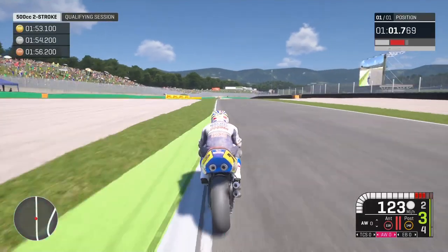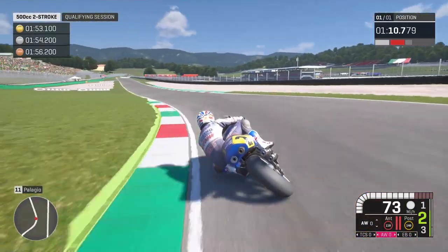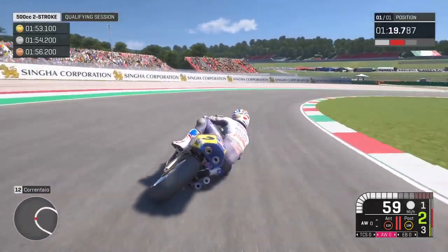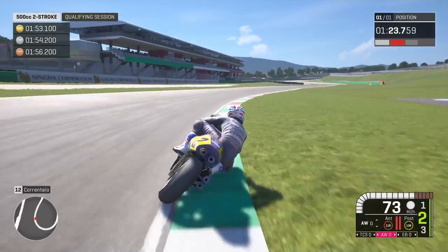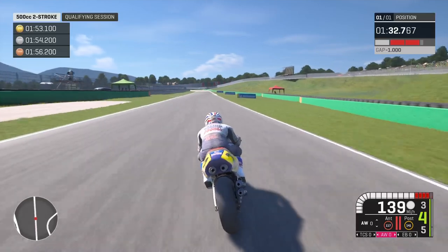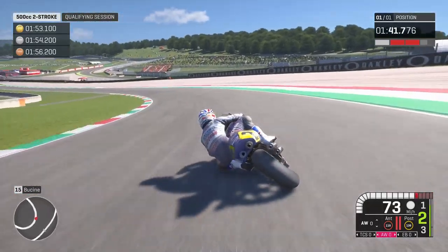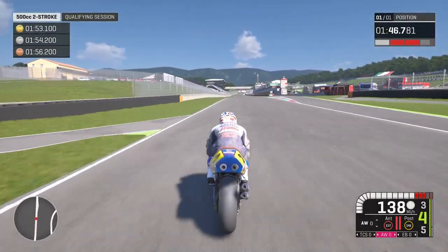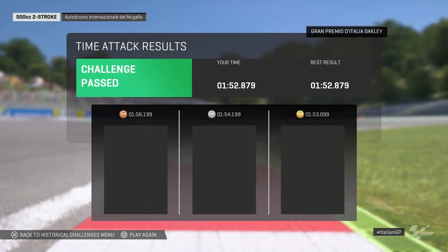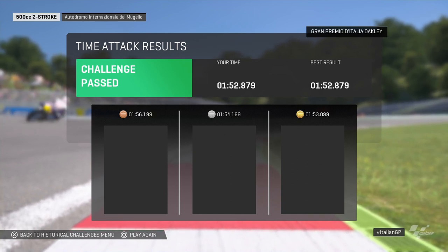Hold it right onto the kerb, keeping steady, getting nice and turned in. We found almost 0.3 on sector two - well that's going to help. Getting used to the bike now and really nailing the braking points. We're up by a second - this is going to be very very close. Got in a little bit wider than I'd have liked on the final corner - slowly open the throttle. Oh yes, we've done it! A 1:52.879 - I thought I'd ruined it on that last corner but that was a half decent lap!